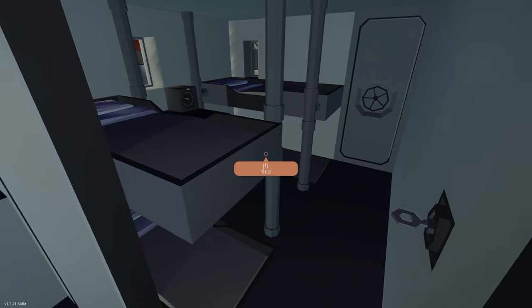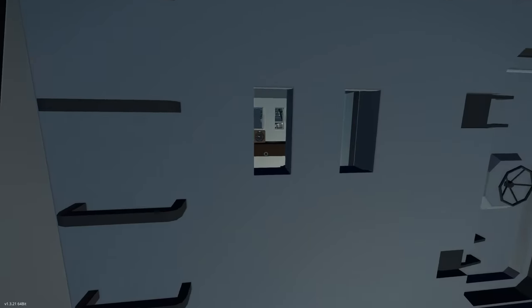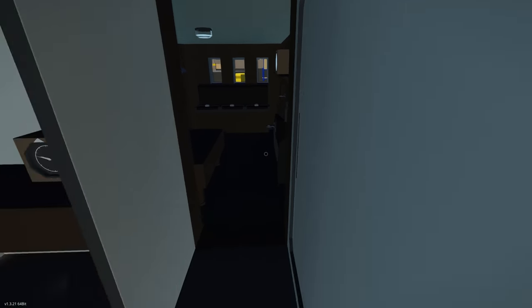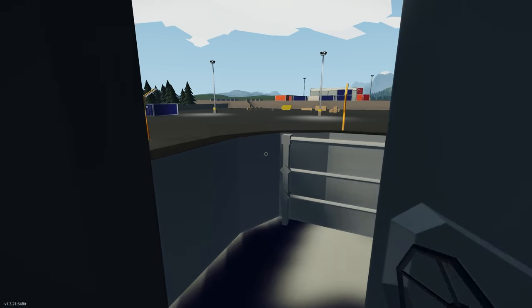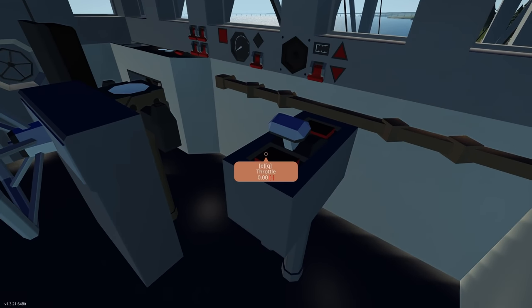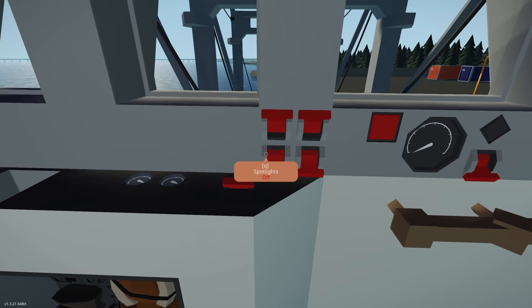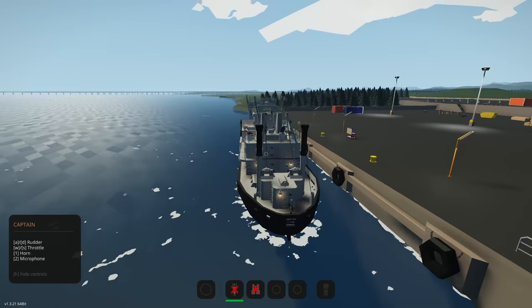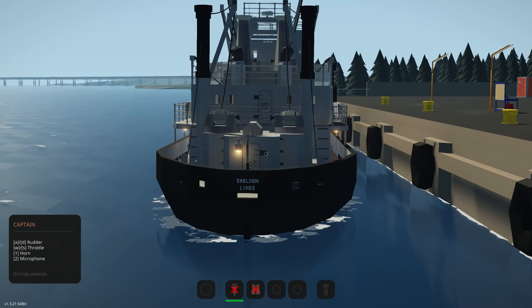Outside we have a captain's cabin, a mate's cabin, a crew area, and then up into the bridge. Outside there's also a lifeboat and winch systems. In the bridge: throttle, heading hold, reverse, spotlights, wheelhouse light, navigation lights, deck lights, ignition for the engines, and a captain's seat. Throttle up — it's got a clutch system, yes, and we're slowly moving out of dock.